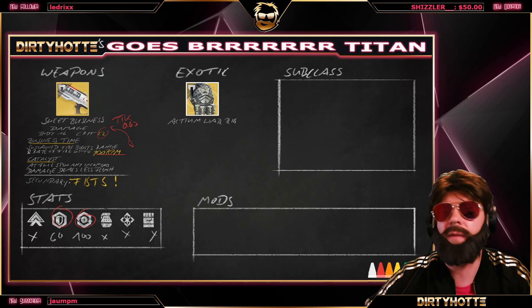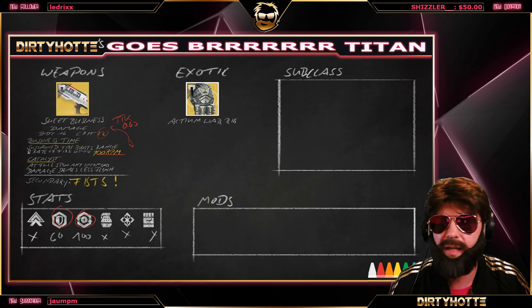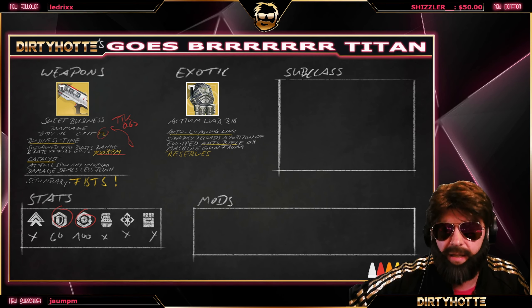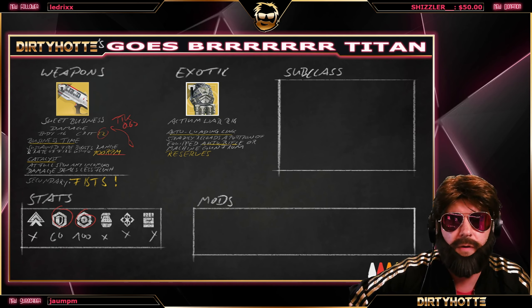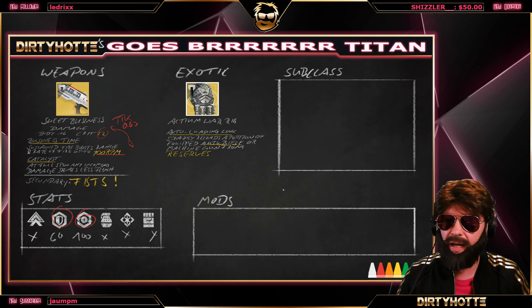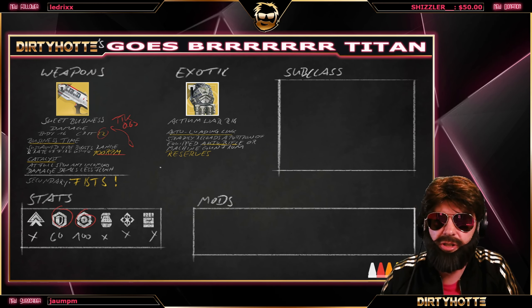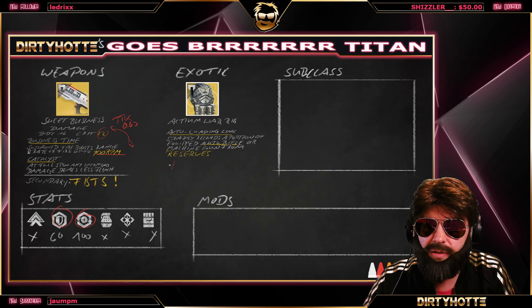For the exotic we're wearing Actium War Rig. If we're Titan and rocking Sweet Business, we're wearing Actium War Rig — there's no other choice. It comes with Auto-Loading Link: steadily reload a portion of your equipped auto rifle and machine gun from reserves. I marked 'reserves' in yellow because of the recent ammo chain changes. Sweet Business uses primary ammo, which means unlimited ammo.